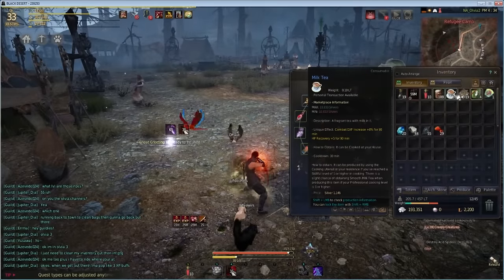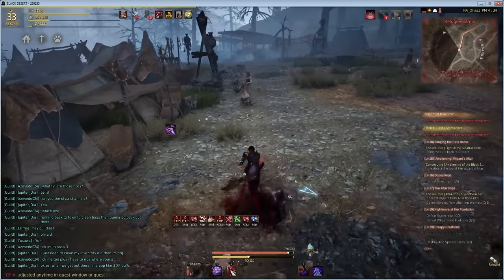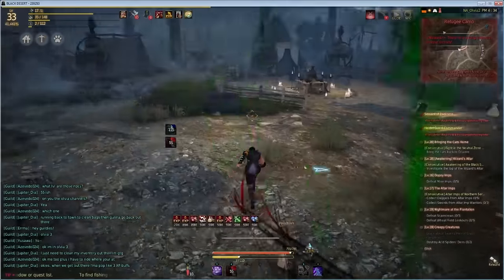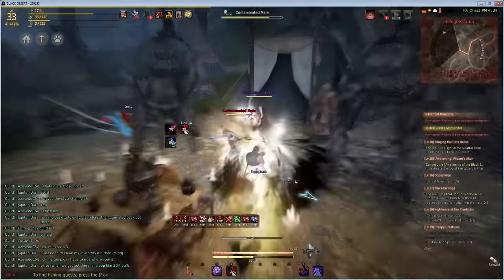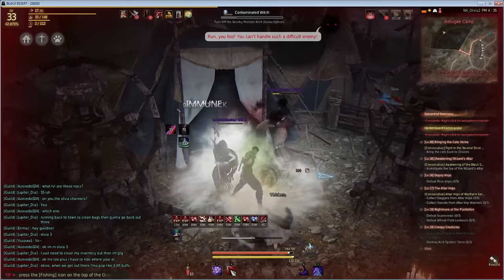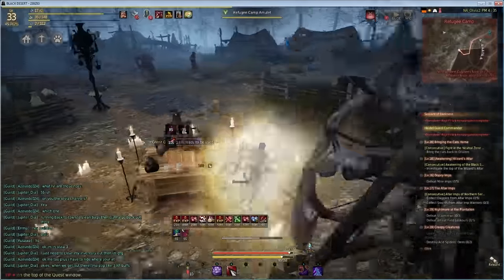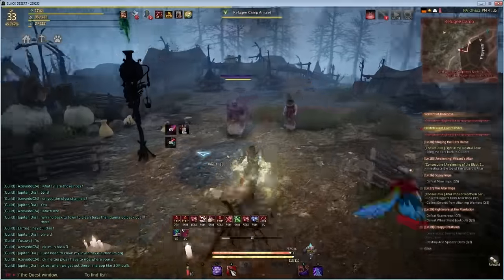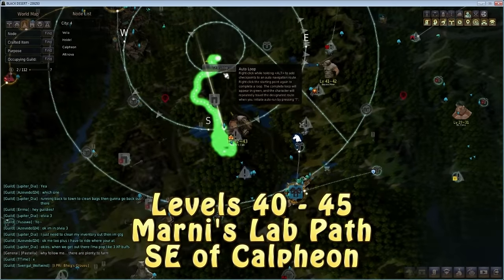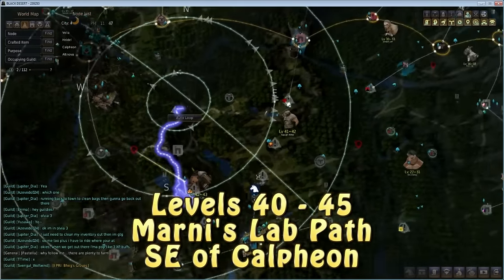Some of the mobs at the refugee camp are a little higher level, but I'm stacking all my combat EXP buffs — the Milk Tea, the combat book from the event — as much as I can. With good gear you should be able to destroy these mobs pretty easily, and the EXP gain is great. It doesn't take very long to level up here to around 40.